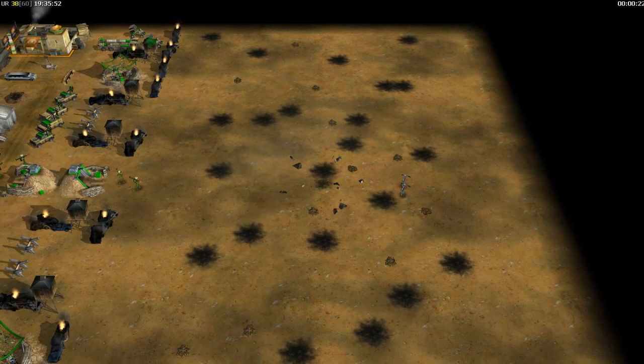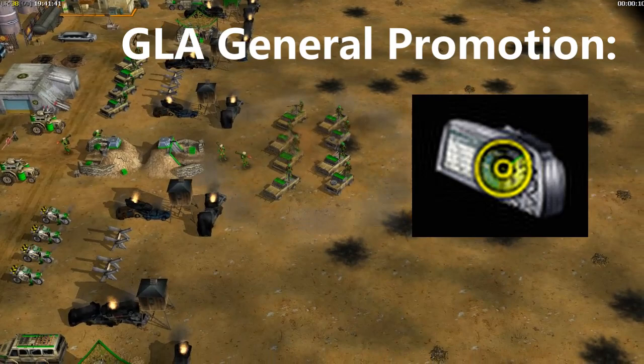The GPS scrambler targets an area of units and makes them invisible to normal detection.